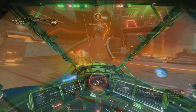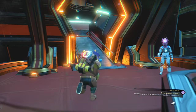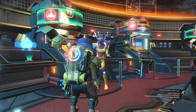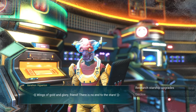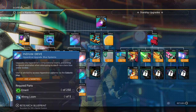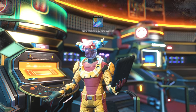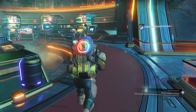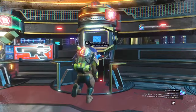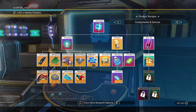To get the Solar Mirror, go to the Anomaly. Follow the path I'm taking. While you're here, speak to the ship guy and pick up the Indium Drive for Phase 4 — that should save you a bit of running around later. Now go to that central kiosk. With 250 nanites, buy the Solar Mirror.